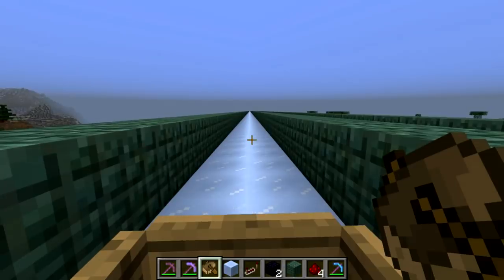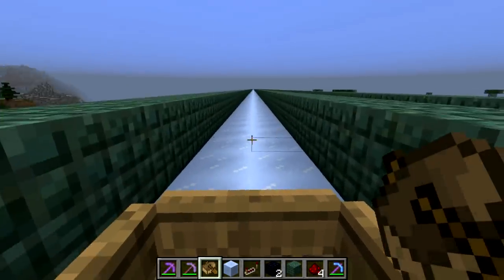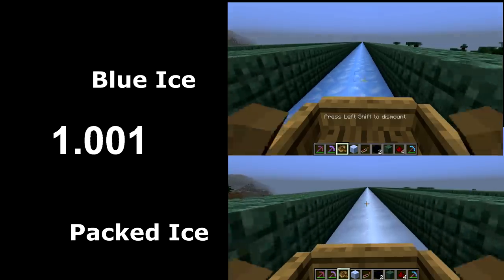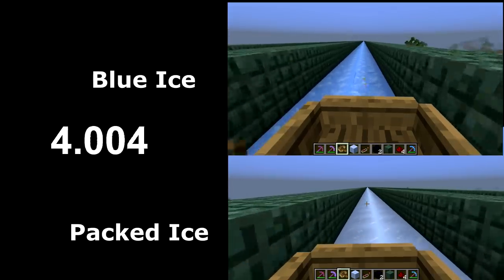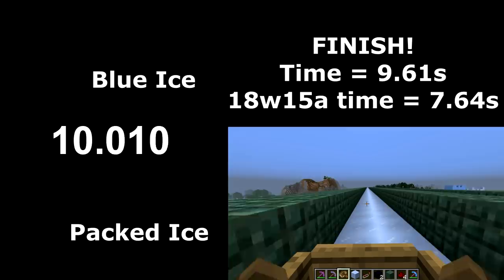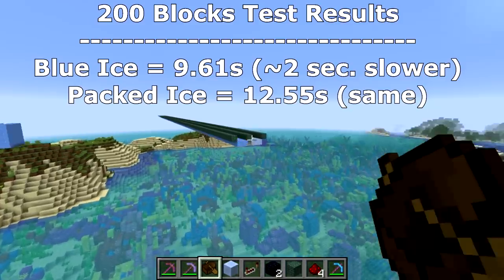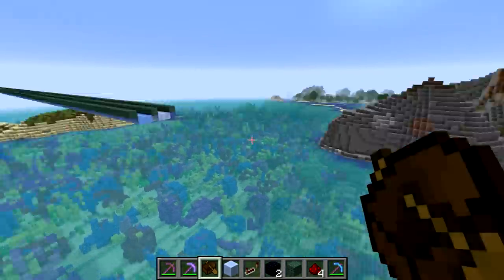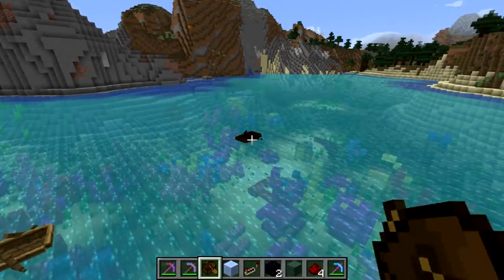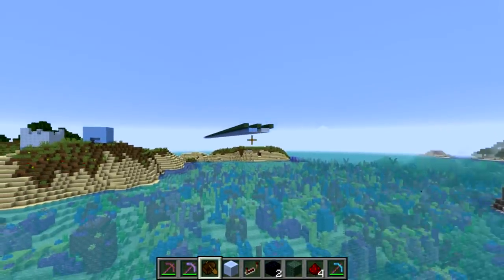Now we're going to test out the boat speed on packed ice versus blue ice. We'd expect the difference to be significantly less now that the blue ice has more friction. Three, two, one. You can see that the blue ice is still quite fast, much faster than the packed ice, but it is significantly slowed from the previous snapshot — quite a big difference in speed on the blue ice for the ice boat roads.